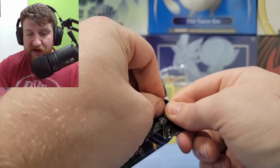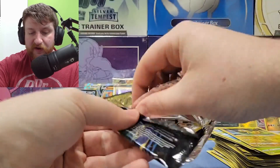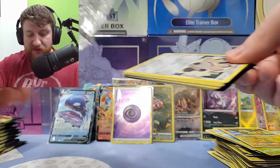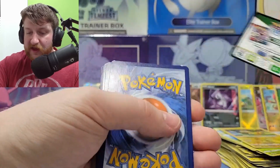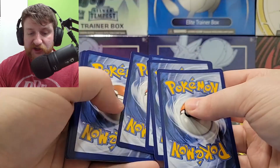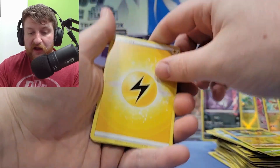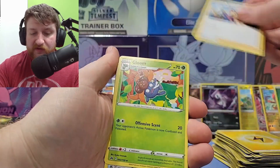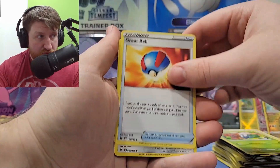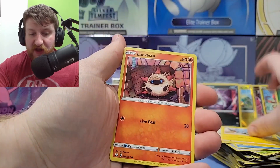We're looking good so far. We're just about done with our first 10 packs and we have so many hits — it's actually crazy, like criminal. I think we're gonna get thrown in jail. Lightning energy, Friends — oh we have a hit too! Gloom, Great Ball, Meowth, Wailmer, Shinx, Larvesta, Oddish.